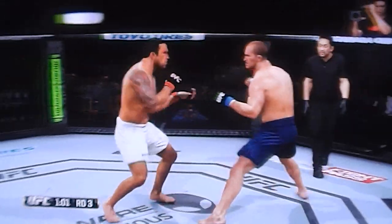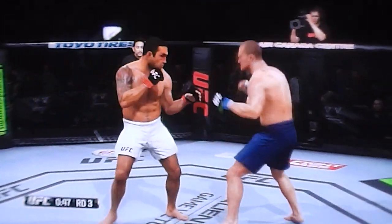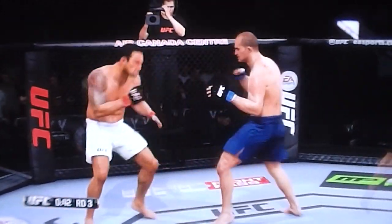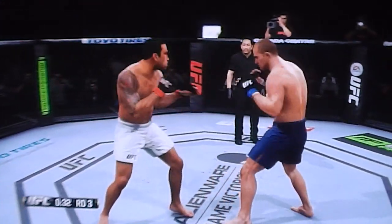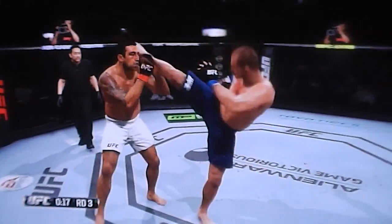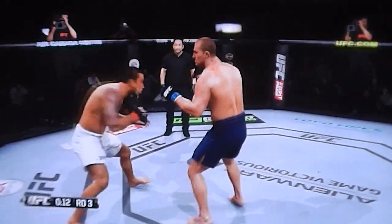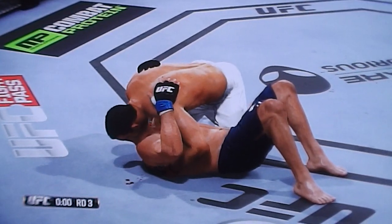Good jab landed by Dos Santos. Left hook counter by Verdum. And a high kick by Verdum — and Dos Santos got hurt again. Dos Santos is in trouble, folks. But look at him fight back — that's heart of a champion, or a former champion anyway. Look at those jabs followed up by a right by Verdum. Textbook stuff. Beautiful boxing being shown by Fabricio. Less than 30 seconds left in this fight. Wild left hook missed by Dos Santos. They trade high kicks. Less than 10 seconds to go. Single leg takedown by Verdum, and the fight is over, folks.